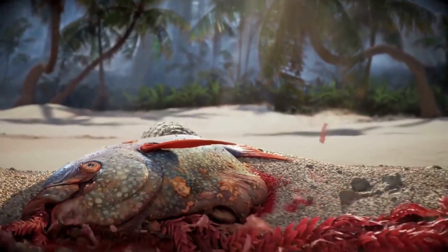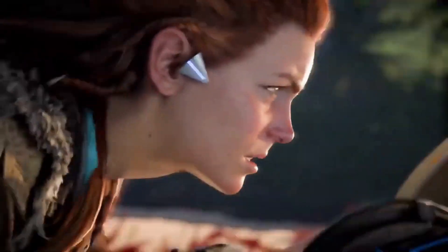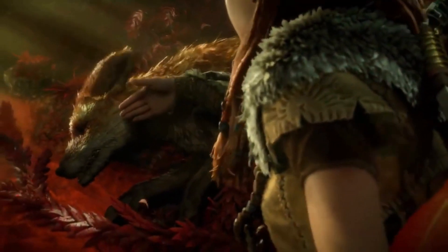One of the new weapons that has an impact is the Shredder Gauntlet. Aloy can load a disc-shaped projectile and throw it at her adversaries when she is wearing a Shredder Gauntlet, similar to a boomerang. Aloy must make an effort to catch these discs as they come back to her after striking their targets.